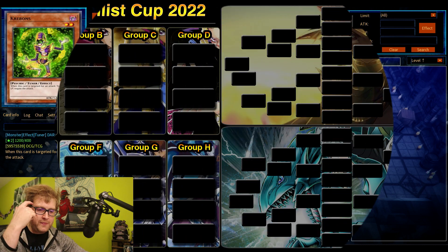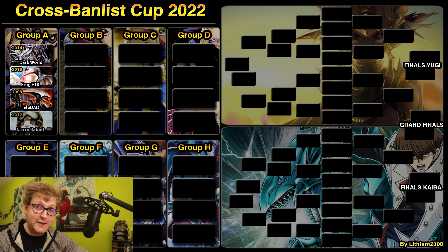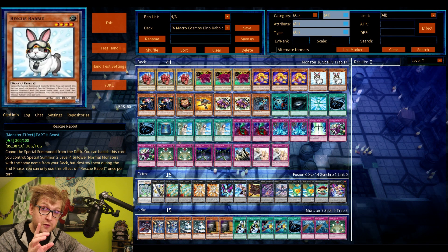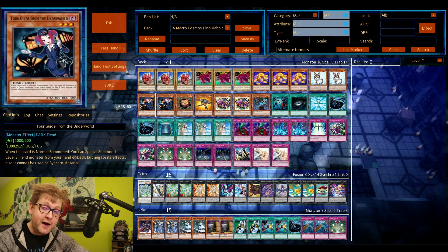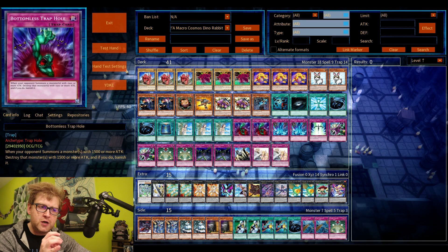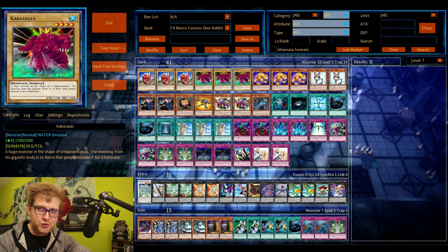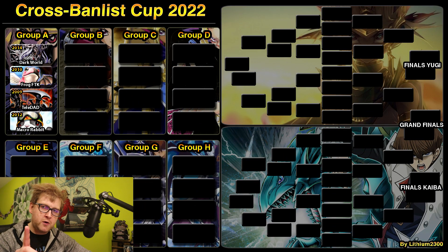The last one is a cool deck that hasn't been featured in a while in the Cross Balance Cup series. It's Macro Rabbit — a variation of Dino Rabbit from 2012, one of the best years in this game alongside Inzektors and Wind-Ups. Macro Rabbit makes it so that Macro Cosmos, even though it's not searchable, serves as a very strong main deck answer against several other decks in the cup. The side deck is there, and since it's a non-searchable floodgate, I think it's okay.